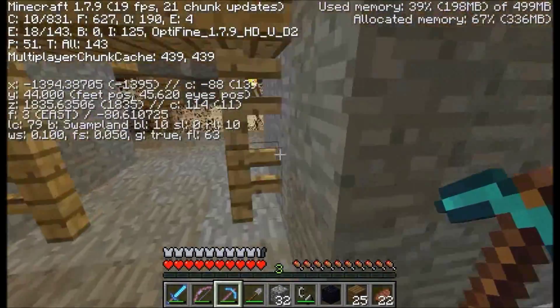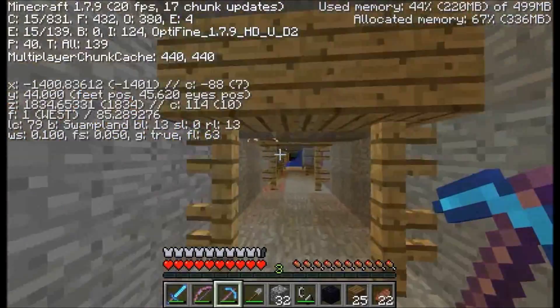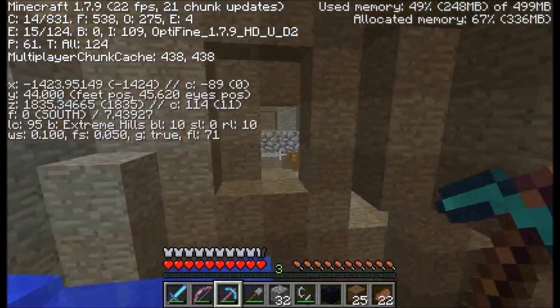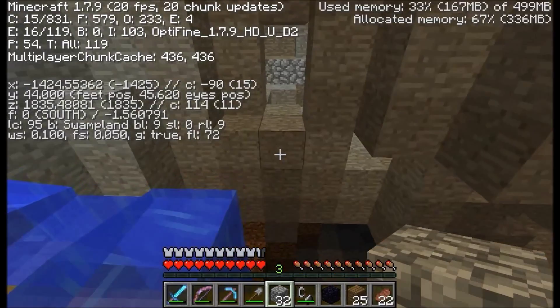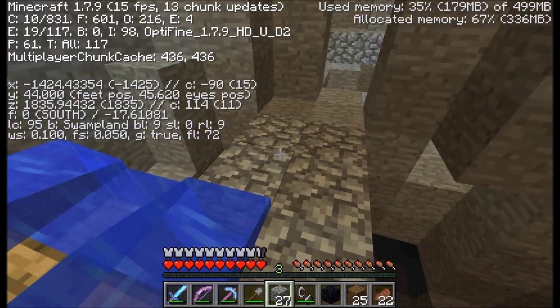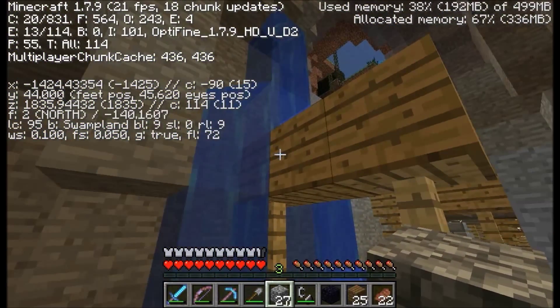We all need enchanted bows. Basically you just wait here while all the zombies spawn, and then come back and go downstairs and kill them all because they fall. You can check that out at some point.